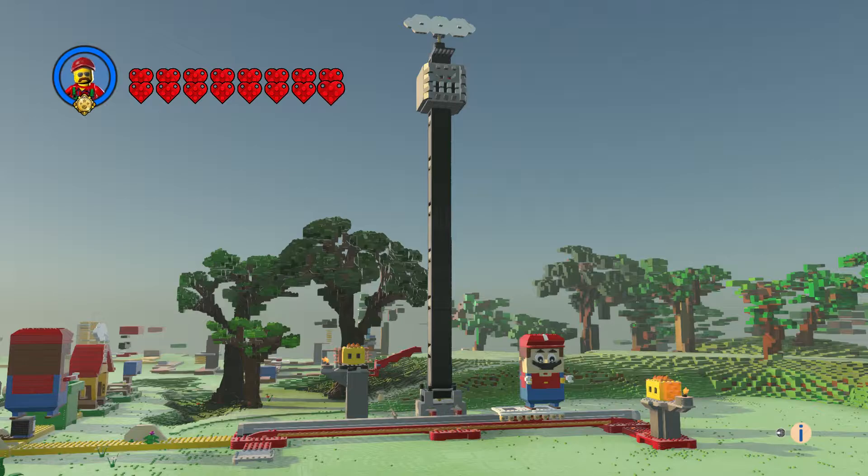Hi everyone and welcome to another episode of Customs. This is the Swamp Drop, and this is basically a Target exclusive — you know, of course also at the LEGO store. It's an amusement park ride where you just drop with gravity.